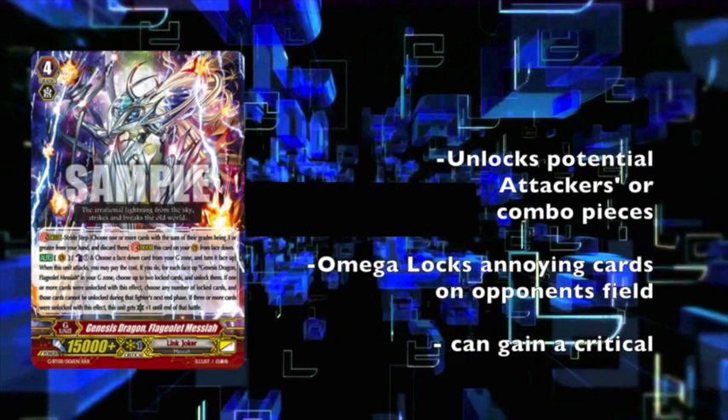The first card I'm going to talk about is Flagellette Messiah. Flagellette Messiah is the first stride that Link Joker got, which is honestly very, very good. When you attack, you counterblast and flip any card. I would recommend flipping Flagellette or Amnesty, so you can use XLX Sword Skill.